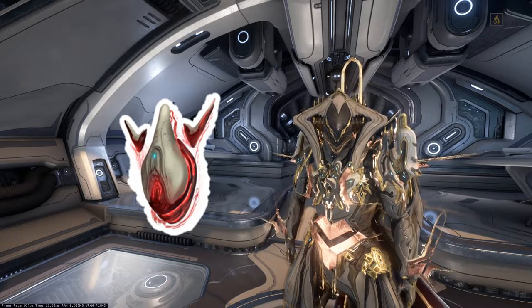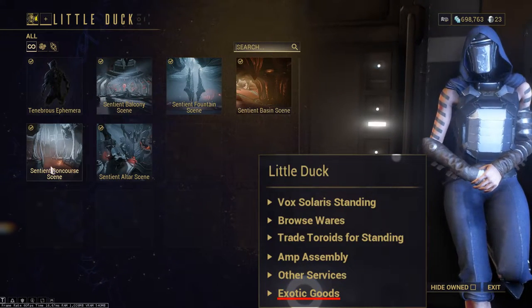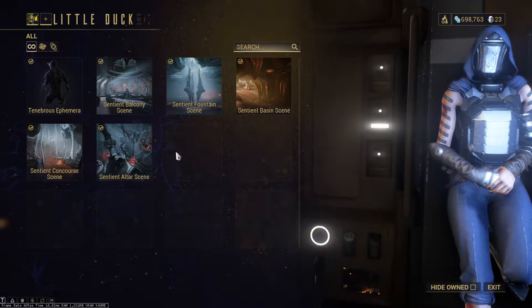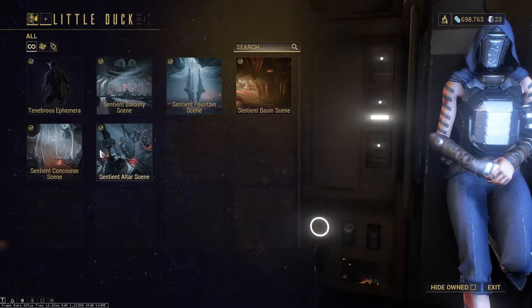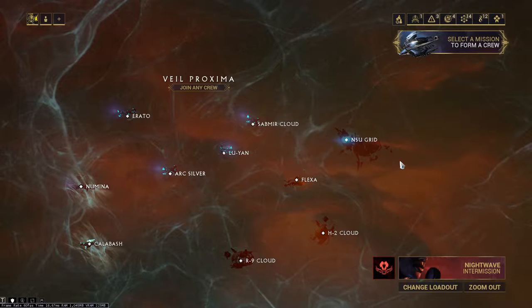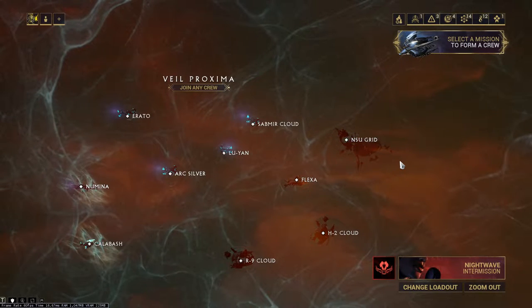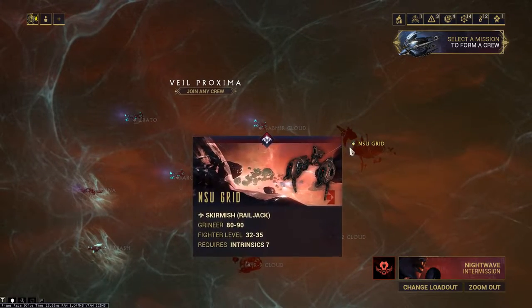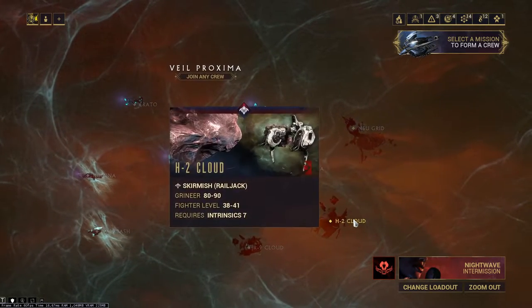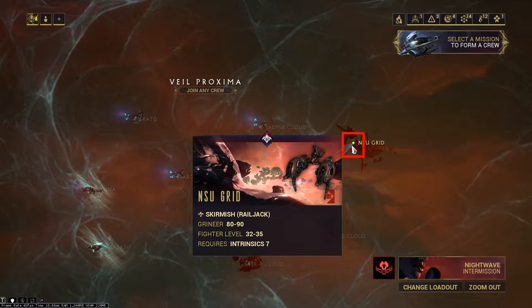It's way easier than you think. They are used to buy the exotic goods from Little Duck, and you will need a total of 65 anomaly shards to buy all of these. One anomaly shard will be rewarded for killing 20 sentients aboard a Murex, which will periodically spawn in these four Grineer-controlled mission nodes in the Veil Proxima, indicated by this red flashing sentient symbol.